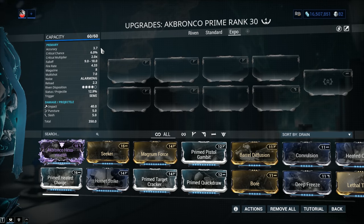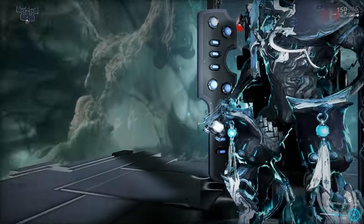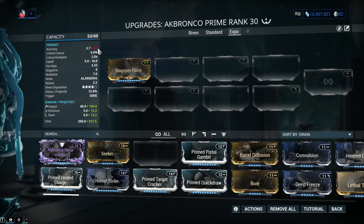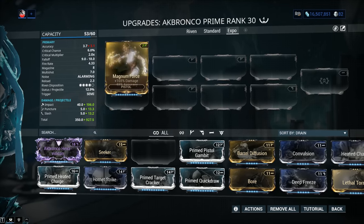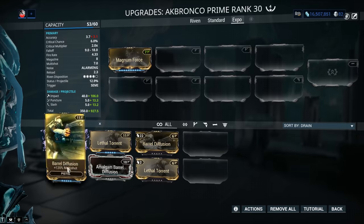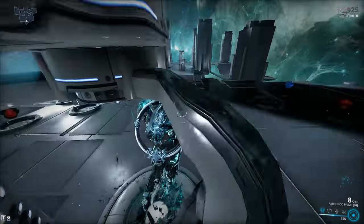Accuracy of 3.7 — horrible. These are shotguns, I get it, dual-wielding teapot shotguns, but it's just horrible. If you go with Magnum Force and minus 55% accuracy, 3.7 minus 55% does not equal 3.1 — the formula works in a weird way. You'll have to talk to DE about that. And even at 10 meters the spread is just stupid.